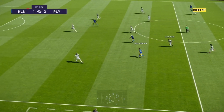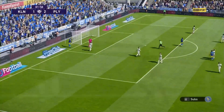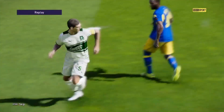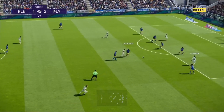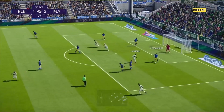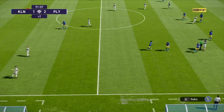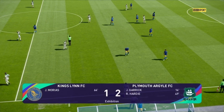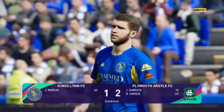Kingsland can catch Plymouth on the break but another Kingsland man gets booked — that was no worse than the sending off. Garrick gets a chance but it's cleared. Wilson is through on goal — he looks to have been tripped, the referee should have given a penalty. The final whistle goes: Kingsland one, Plymouth two. Did the sending off make a difference? Moraes pulled one back but it's Plymouth Argyle going through to the second round.